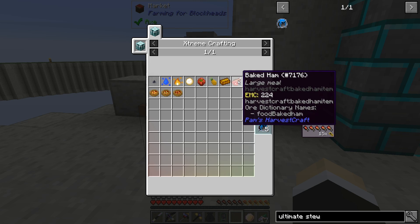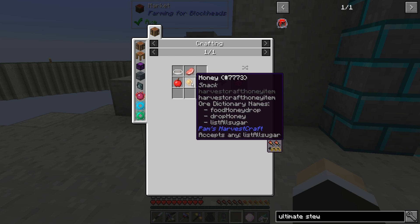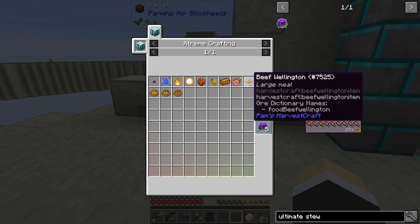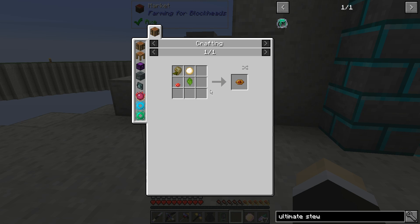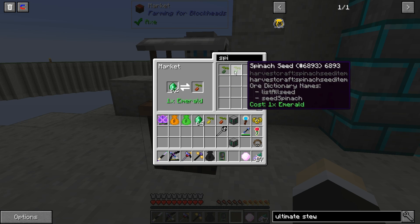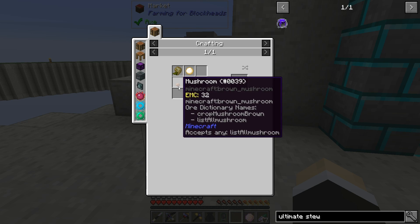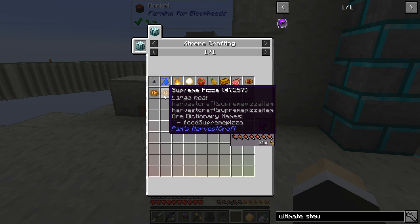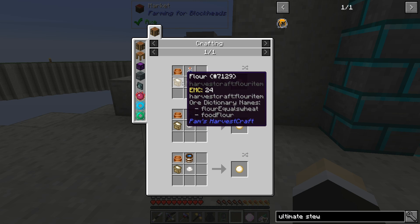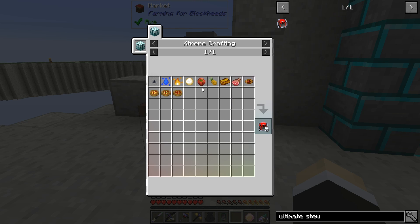We're going to need baked ham. That's actually a little bit more than I anticipated. It's an apple and a raw pork chop. Let's check the beef wellington — we need spinach for that. There we go. The raw beef we can get. Let's see the dough: we need salt and flour. Pretty easy stuff, and there's an EMC so that's going to be easy.